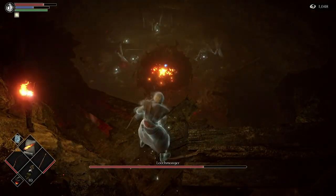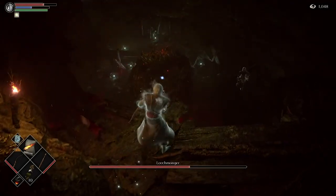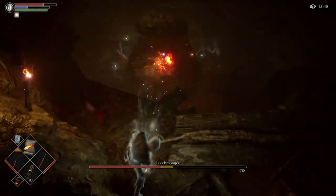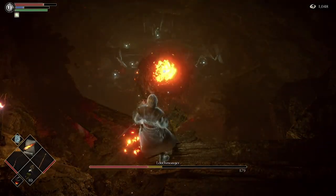Then walk back up to the edge, throw another little magic spell or arrow, hit him, then back up again — and of course he's going to throw out another dirt bomb at you. It'll hit the plank again. Walk back to the edge, throw out your magic spell again, and you just do this over and over and over.